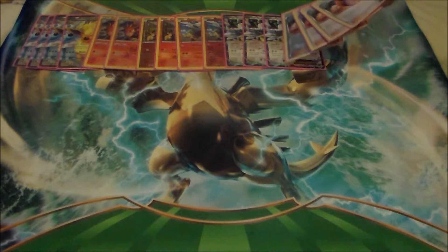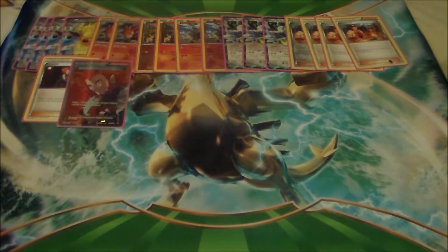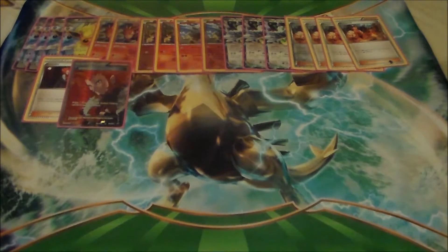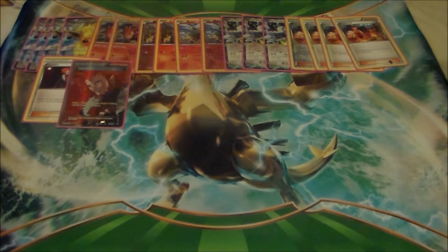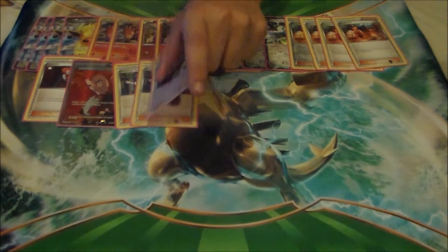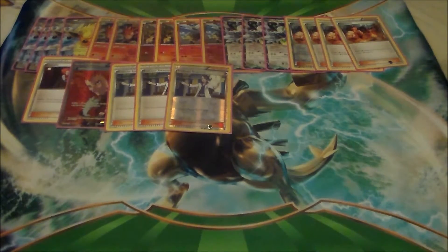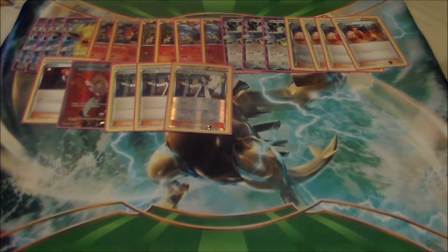So now for the Supporters: I obviously run 4 Blacksmiths, which attach 2 fire energies from my discard pile onto a fire Pokémon, really helpful to get those Flareons set up. I run 2 Lysandre — obviously you know what Lysandre is, it's a good staple in a lot of decks. I ran 2 because I wanted to really get those Pokémon out of the bench. And then my only draw Supporter is Professor Sycamore — I run 3 of those. That's also where the Shaymin come in to give me more draw support.